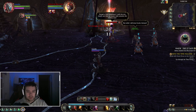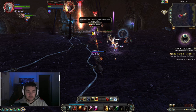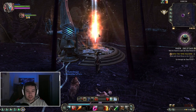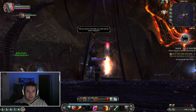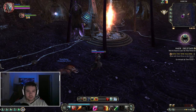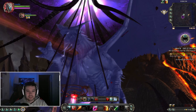After the rift event, the Temporal Matrix is stabilizing. There's a dragon — Regulos — and allies shout to go through the portal while they hold him back. It's a big dramatic moment with lots of dialogue.